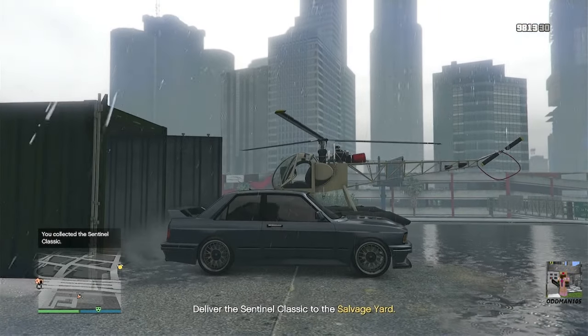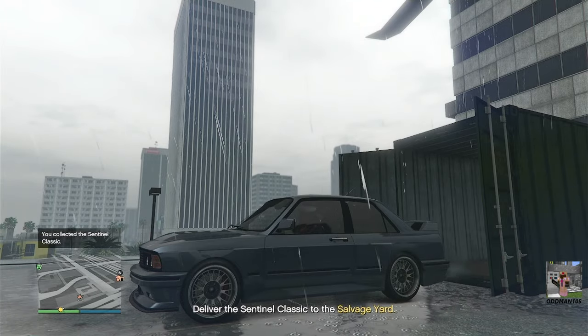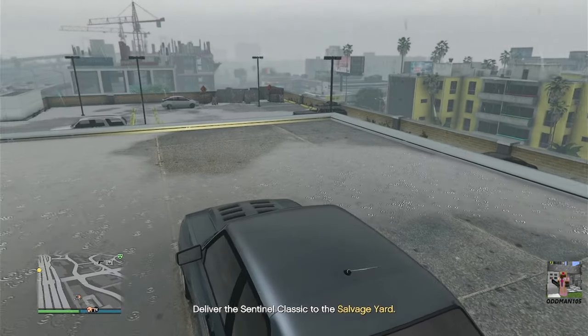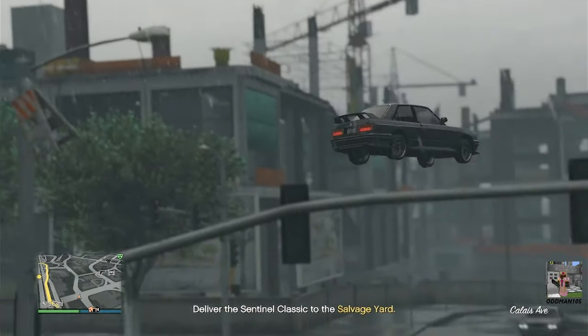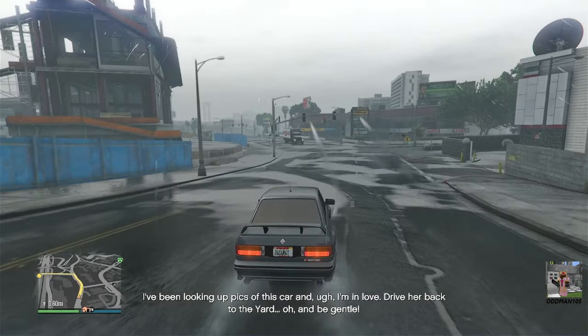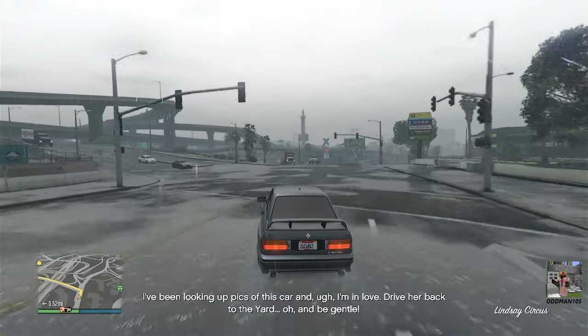The car is clean — check that out. Nice three-series customization on this one, very nice. I have this car but I just haven't customized it. The cargo has been delivered, so at this point all you have to do is jump off the building and deliver the Ubermacht Sentinel Classic to your salvage yard — and the cargo ship robbery is a wrap.